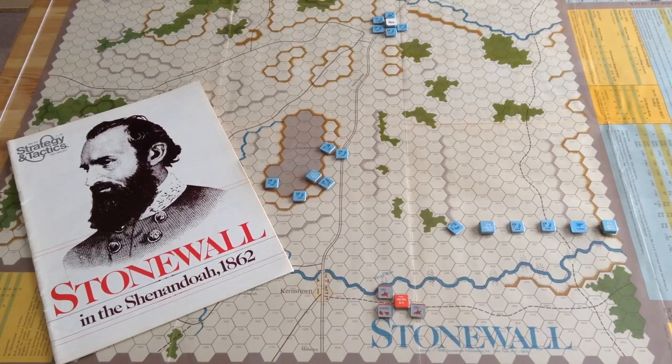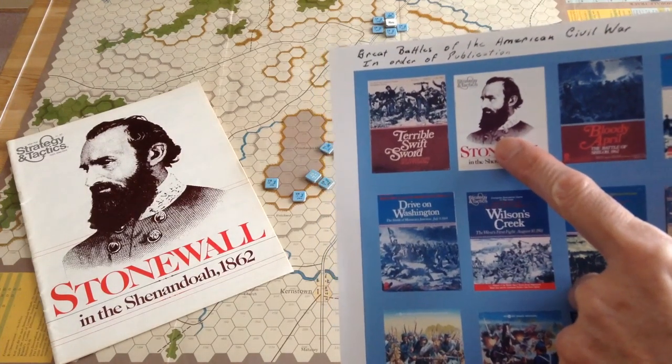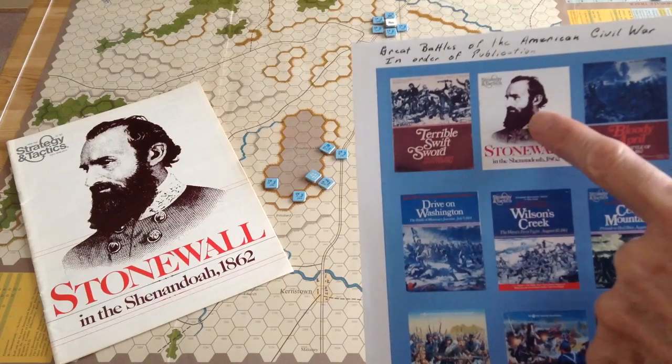We're taking a look at the game Stonewall, which is all about the Battle of Kernstown, which General Stonewall Jackson fought in March of 1862, part of his Valley Campaign. It was designed by a very young Mark Herman in 1978. This game goes way back — its main distinction is that it's the first title that came out after Terrible Swift Sword.